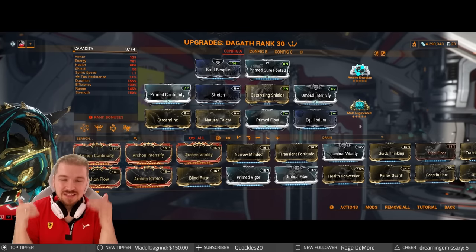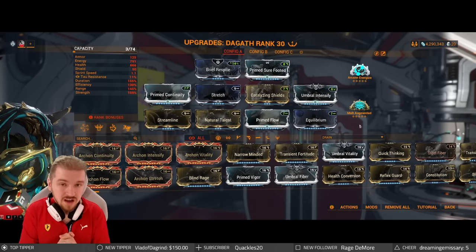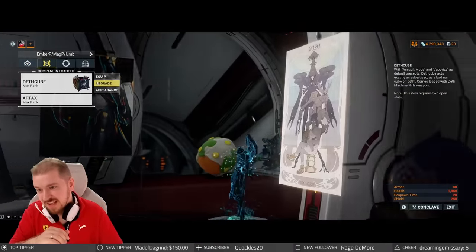That gives us a fantastic 1.33 seconds of full shield gate immunity. Equilibrium and Prime Flow — you might say this is overkill, but the point here is to completely spam non-stop. If you don't want to spam non-stop, you can drop one or either, especially if you're going to be using the following sentinel.